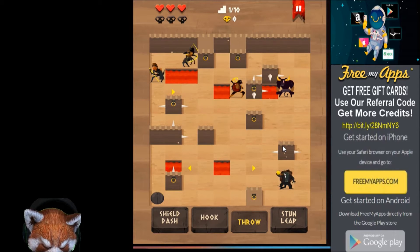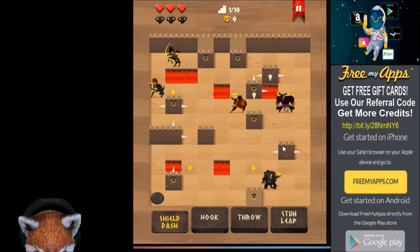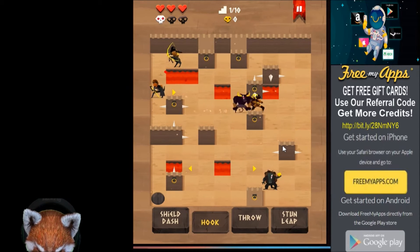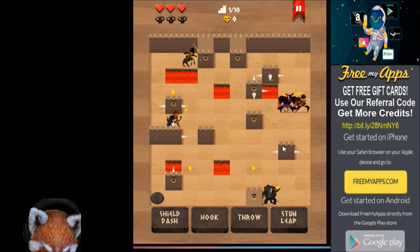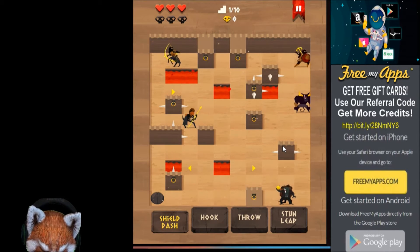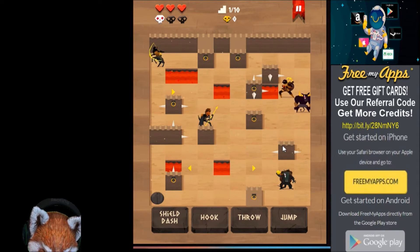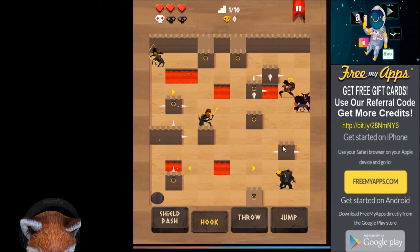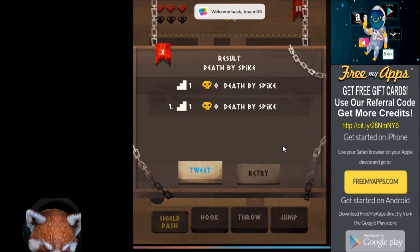Can we throw? So I'm stuck on this enemy here. Now I can pull him, stun leap him, or hook him. We kind of threw — whoa! Wait, he gets to go again? How many times does he get to go in a row? That was crazy — right into the spike, and we're dead. Death by spike.